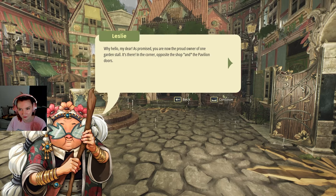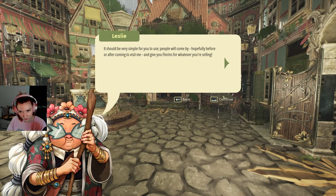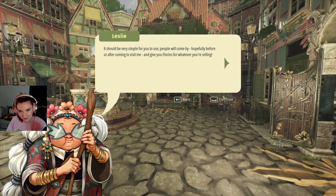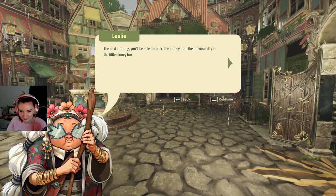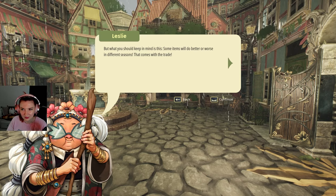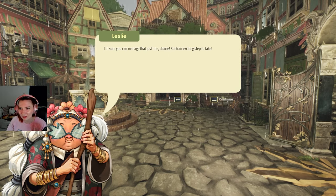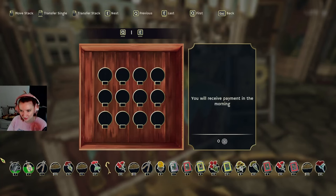She's there in the corner opposite the shop and the pavilion doors. 'It should be very simple for you to use — people will come by hopefully before or after visiting me and give you florins for whatever you're selling. The next morning you'll be able to collect the money from the previous day in the little money box. Some items will do better or worse in different seasons — that comes with the trade.' Not more things I need to remember! 'I'm sure you can manage that just fine, dear.'